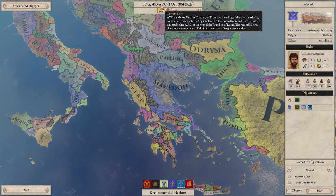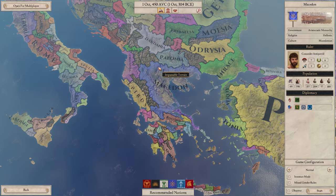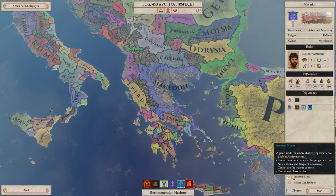We can see it's 450 on the calendar - that is how many years since Rome was built - which is 304 BCE. We're going to go Iron Man mode, which enables achievements, although I believe I don't actually get achievements until the game is fully released. It seems achievements don't work on this pre-release version. We can see we start off with an alliance with Thrace. Excuse my pronunciation - I don't speak Latin or Greek, so I'm going to be trying my best.